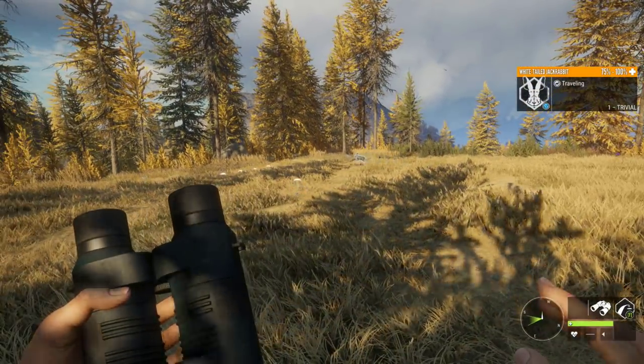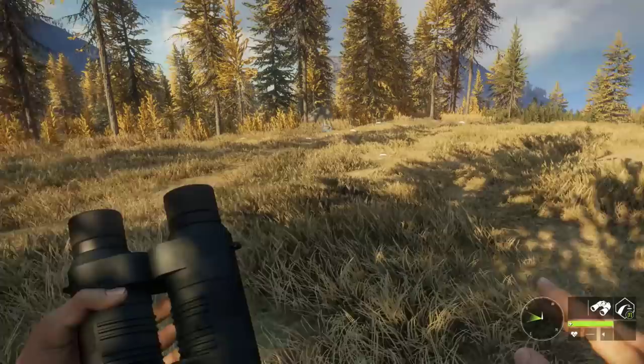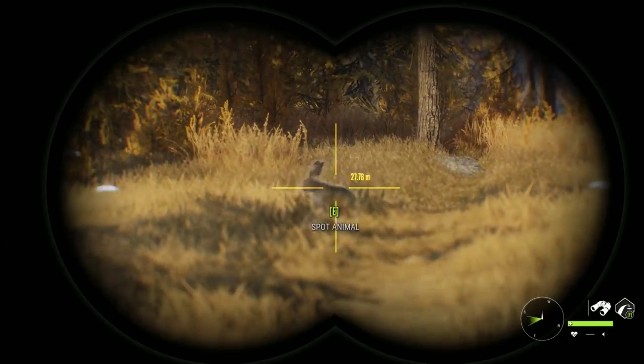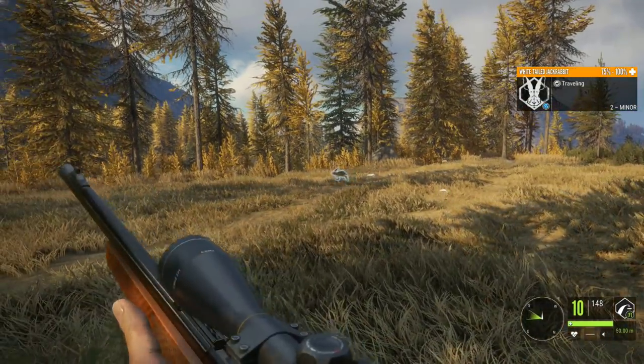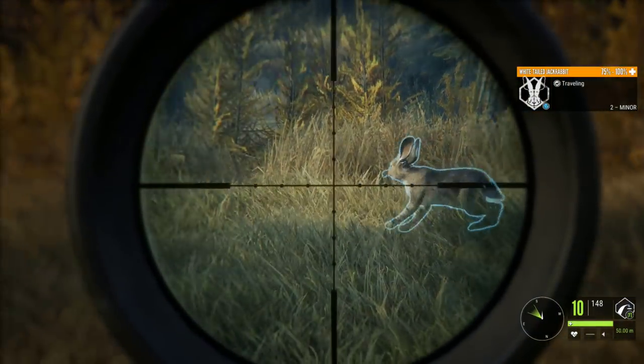First off, one thing to note: the scent eliminator in this game does last a half hour upon spraying it, but it stays in the location you spray it. So finding yourself a need zone, simply setting up and using the deer call color is going to bring in all kinds of game. As you can see, I've simply done that and within about 30 seconds we had all kinds of rabbits jumping around.